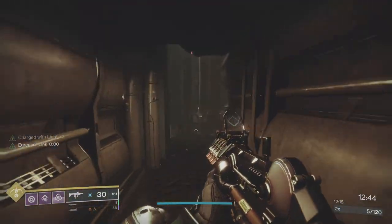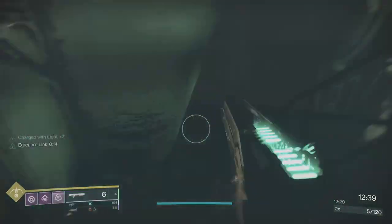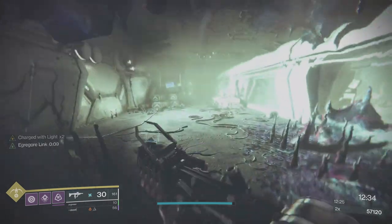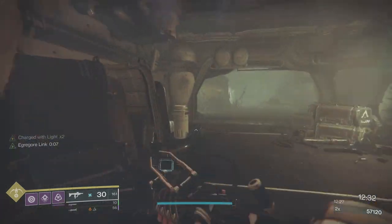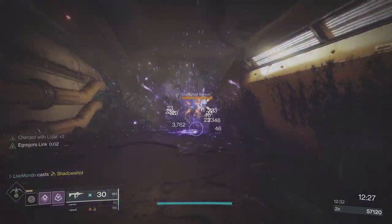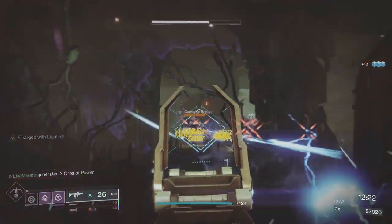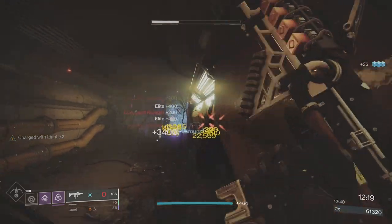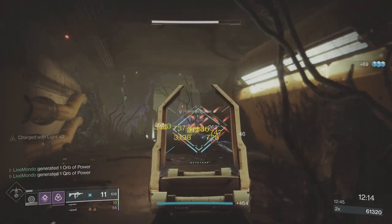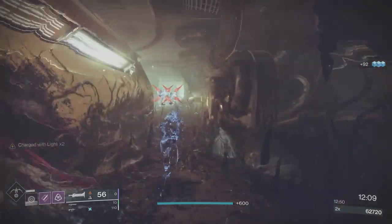More Egregore Link, running through goo walls. I asked a couple of clanmates what they thought the best missions of this style were — this one, Whisper, Outbreak Perfected — you have to add Harbinger in too, technically. Everybody's going to have a different opinion; I think Presage ranks about third.